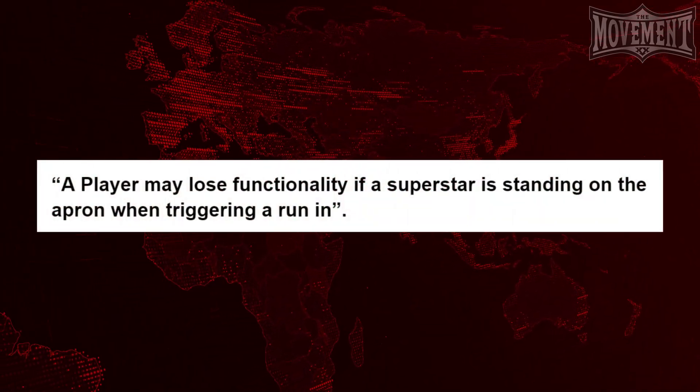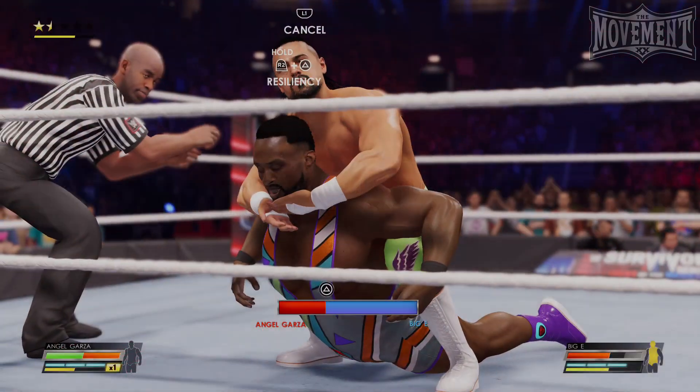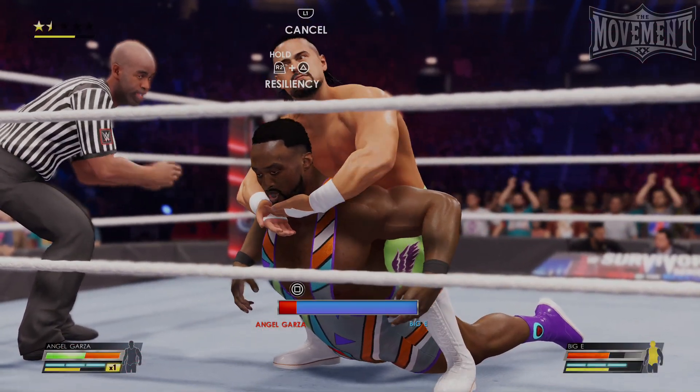The second patch was: a player may lose functionality if a superstar is standing on the apron when triggering a run-in. So quite a specific issue here, but one that has been addressed and fixed nonetheless.